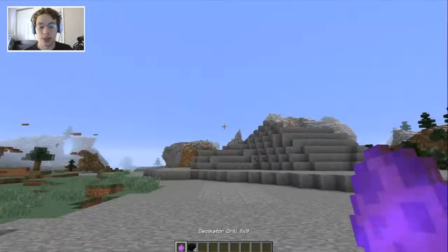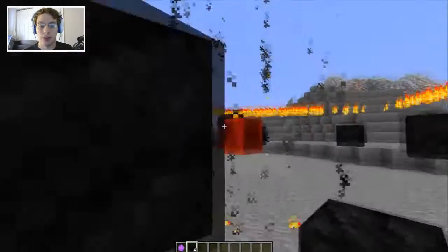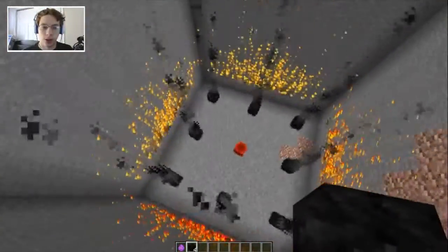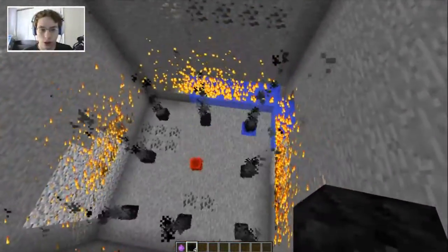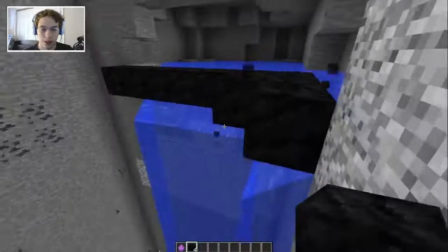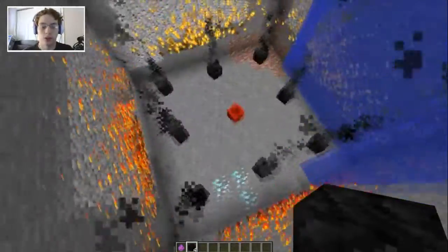The next thing up is the decimator drill which does a 9x9 area. We're going to place it here and place our coal block on top of it. What it does is destroy all the blocks on the way down — it's not a drill designed for mining so much as for just digging straight down. It even destroys water blocks, but that's going to cause a bit of lag if we let that flow all the way down, so just going to block that up. It's going to go all the way down to bedrock just like the other one.